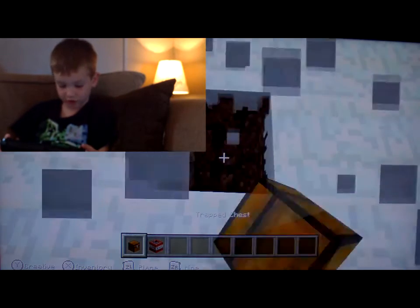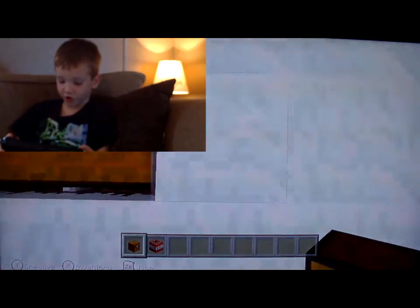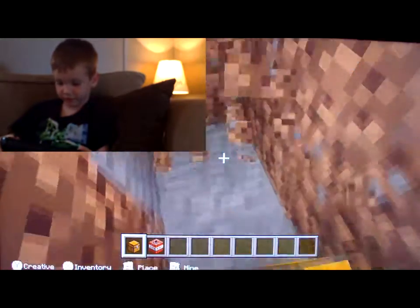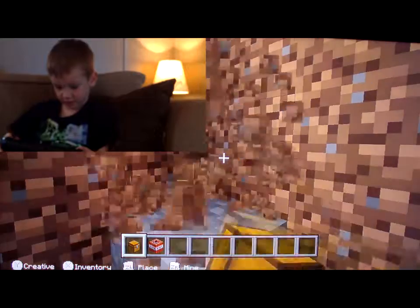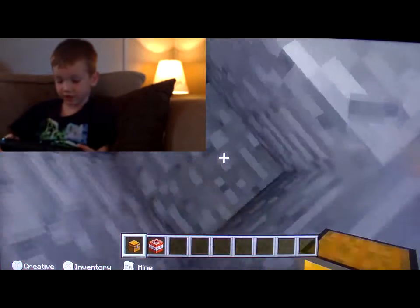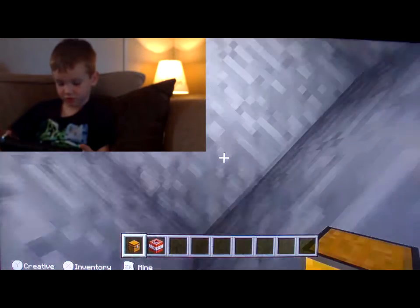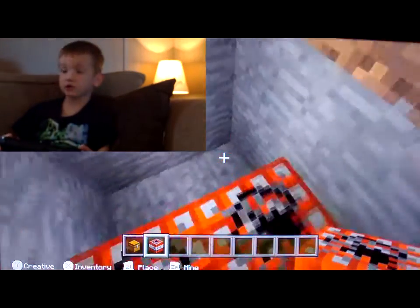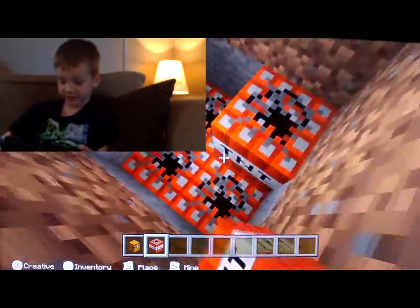So you break out two blocks and put down double chests. First you dig out like that, and then you can just do that. You can dig down as far as you want — even down to bedrock if you want. Now you just fill in this whole spot with TNT.